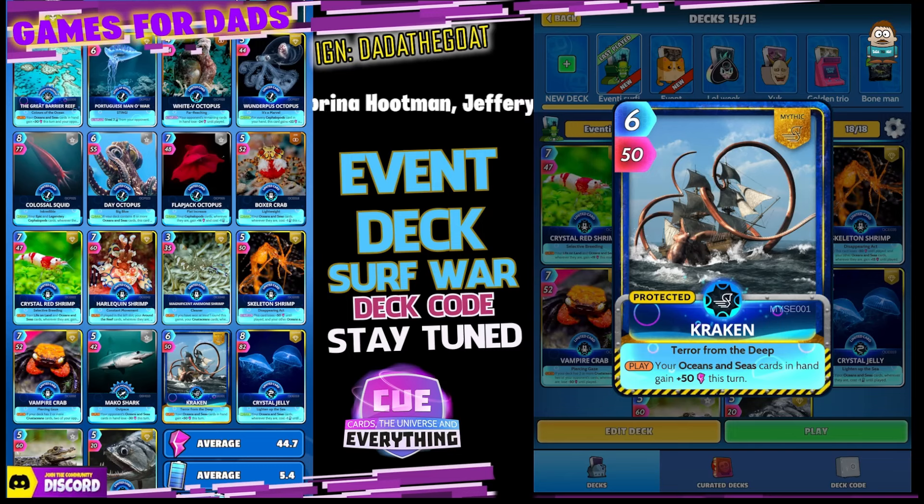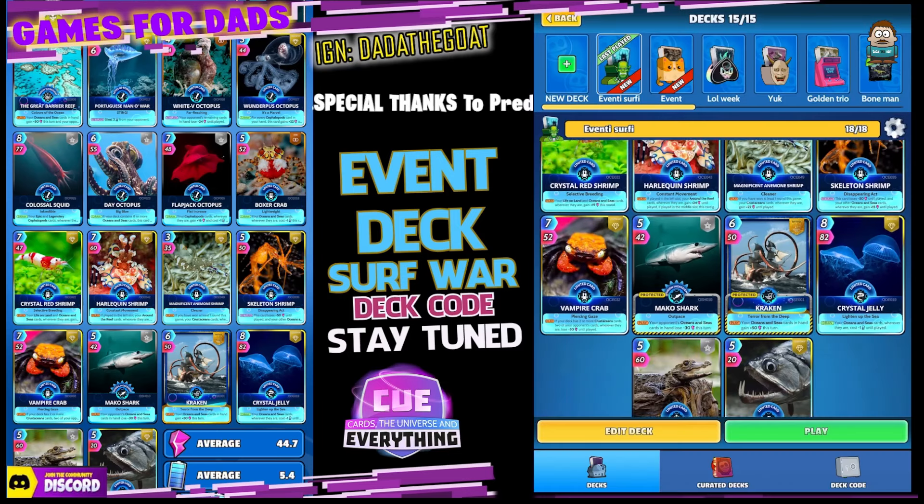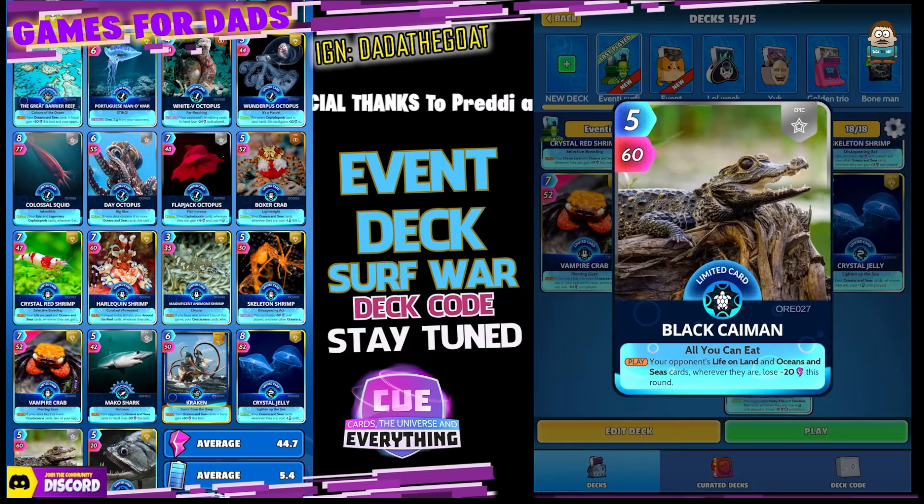I've put in Kraken — he is a mythic but he is great for oceans and seas. On the play, your ocean and sea cards in hand gain plus 50 this turn, so he's basically six for 300 with the 100 boost, plus any other buffs. Crystal Jelly — eight for 82. On the draw, your ocean and sea cards wherever they are cost minus one until played. He'll get all those buffs and save you a whole heap of energy. Definitely worth it.